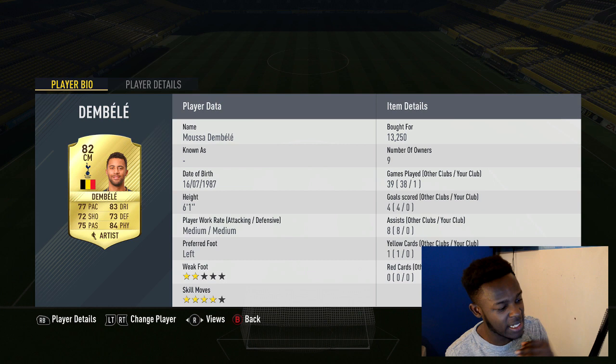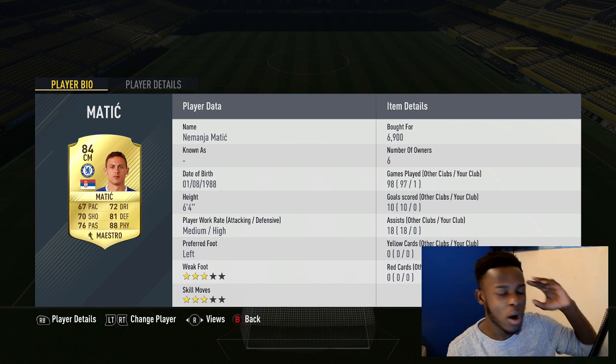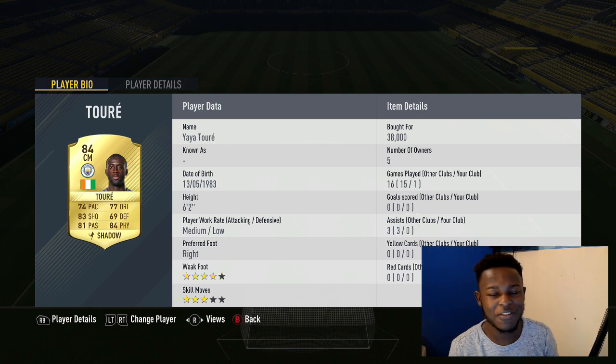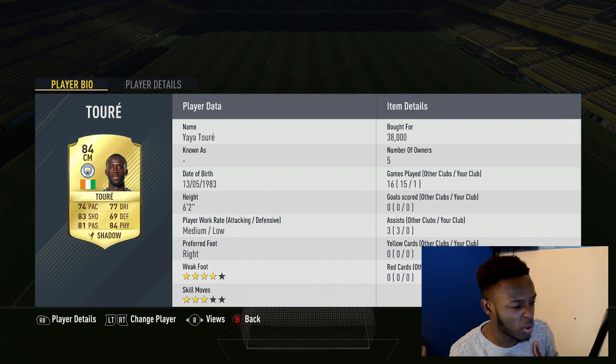For the first centre midfielder we have Dembele — a class player who cost me 13k coins, which is pretty decent for how he plays. He's effective, fairly tall, wins headers, which is why I like using him. We have Matic in there for the same reason — the guy's tall, wins headers, can create chances, and he's very strong. Finally, Yaya Toure completes the midfield. The way this guy wins the ball is insane. When I bought him he had a shadow card on him — not sure if that really affects anything at centre mid but he still played well for me.